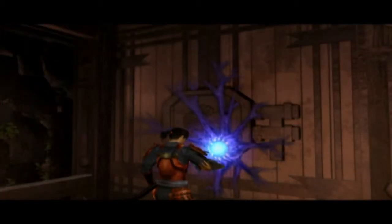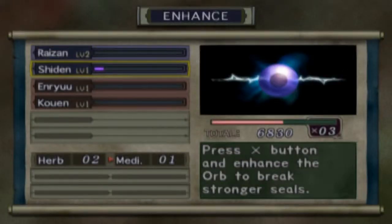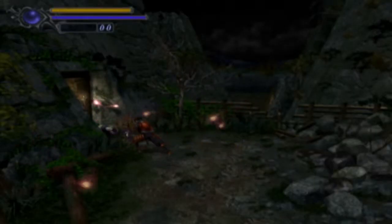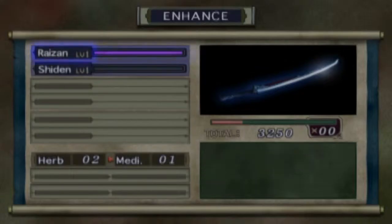You'll notice some doors throughout the game that have these weird little orbs on them, sometimes in clusters of two or three. To open these doors, you need to upgrade your elemental orbs that you find throughout the game — one for lightning, one for fire, and one for wind. To upgrade these orbs, you need to capture the souls of the demons, which is done by defeating them in combat.